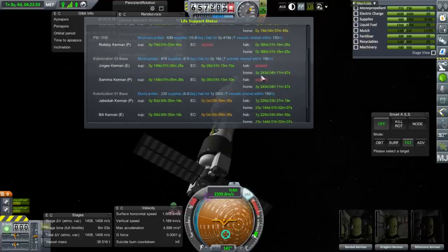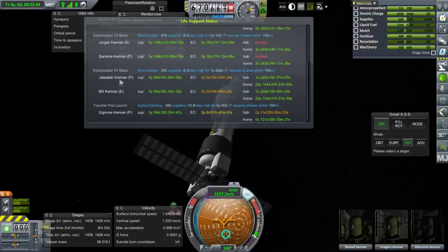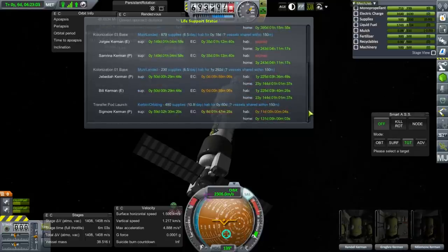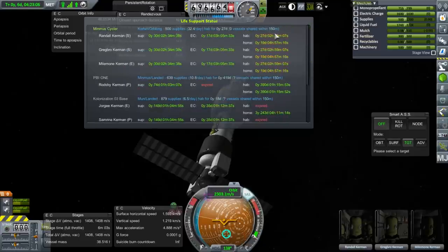Why is Colonization 3 base showing as hab expired for those guys? They're within 150 meters of Colonization 1 base — that's the reactor, this is the base — they should be sharing habitability. Anyway, this Minmus Cycler has hab for 27 days and home for 19, which is weird. I haven't seen it reversed like that — usually home is for longer than hab, but in this case it's reversed.